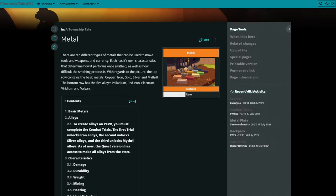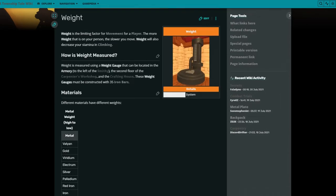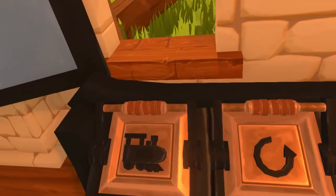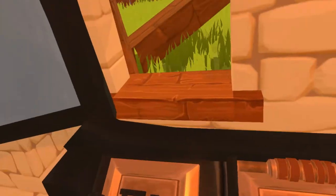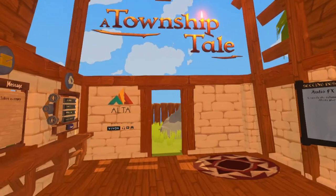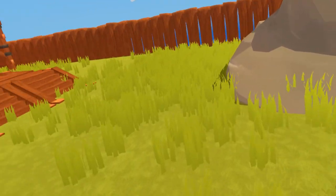An important reminder: the wiki is created by the community and is not always accurate. To the left is the options menu — pull the lever to access the options, very self-explanatory. Outside you can find the character customizer again.